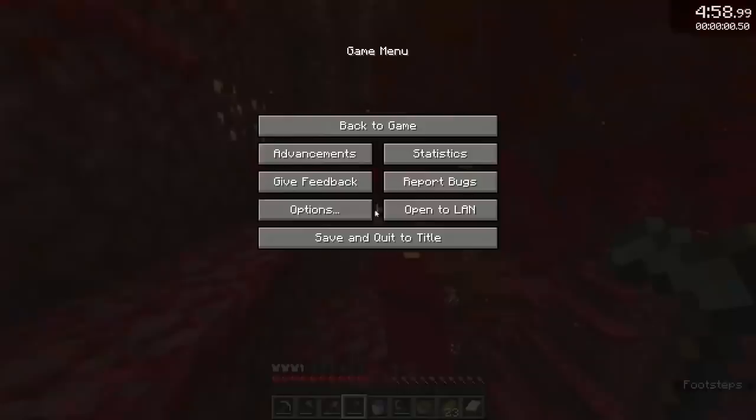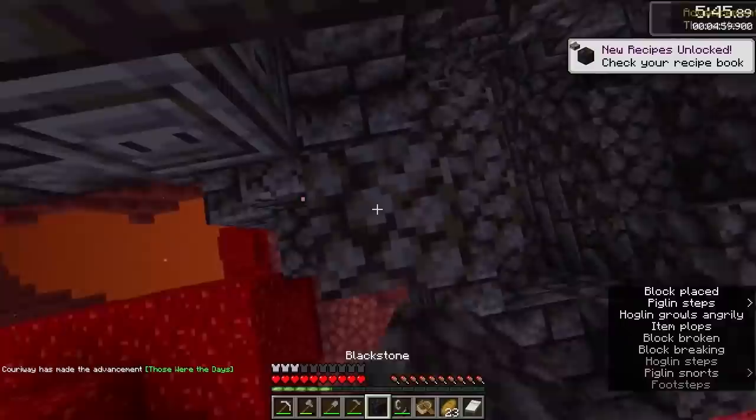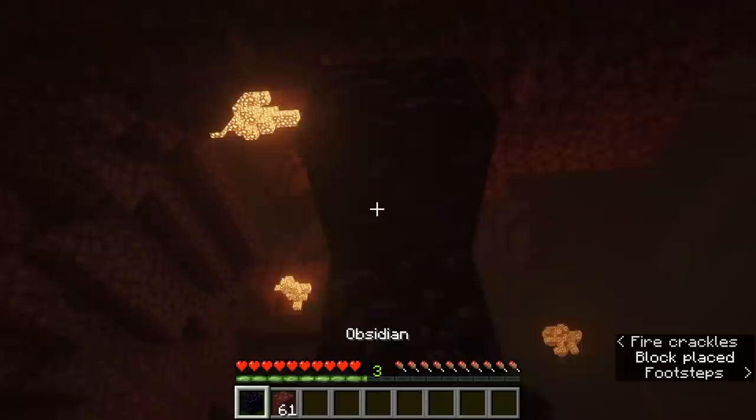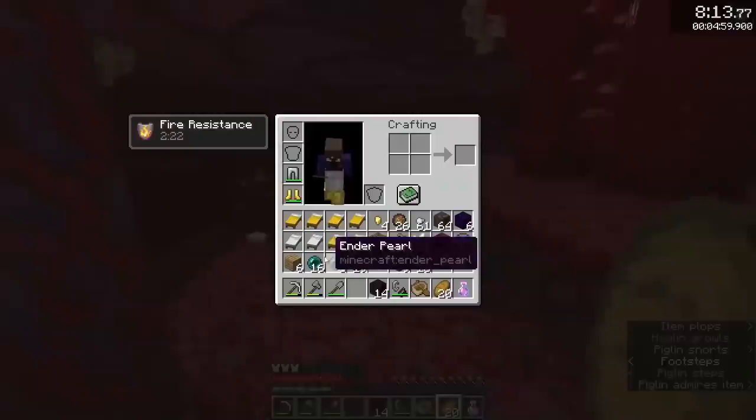Immediately, he spotted a bastion, which he quickly identified as a bridge type. Bridge bastions have 16 gold blocks exposed on a chalice, so that's where he went, and after mining all of it with his iron pickaxe, he traded with some nearby piglins. Having entered the nether with 7 obsidian, he quickly got 3 obsidian from trades, enabling him to build a nether portal to exit the nether.